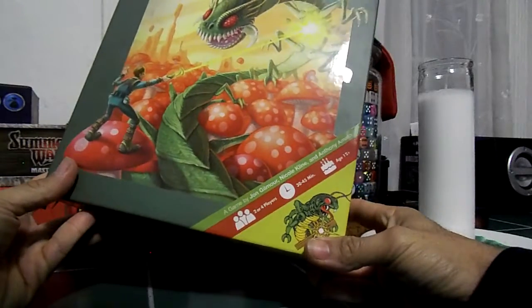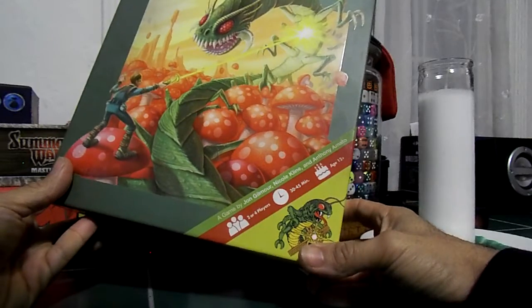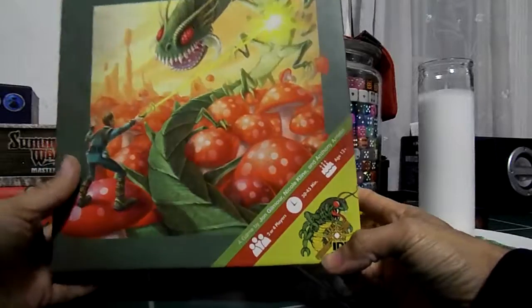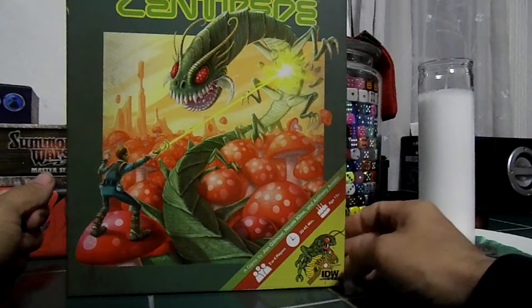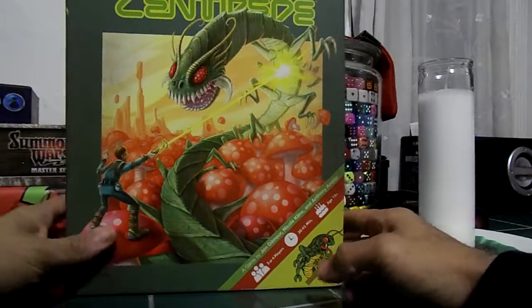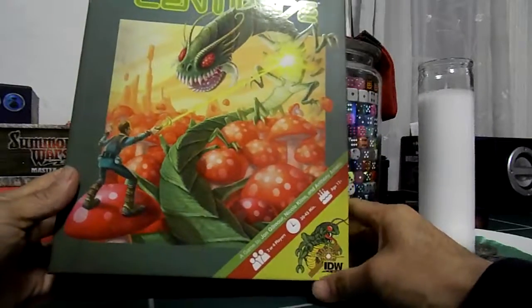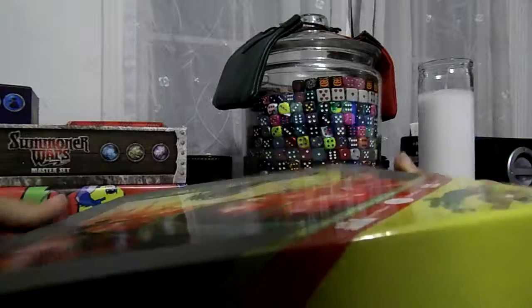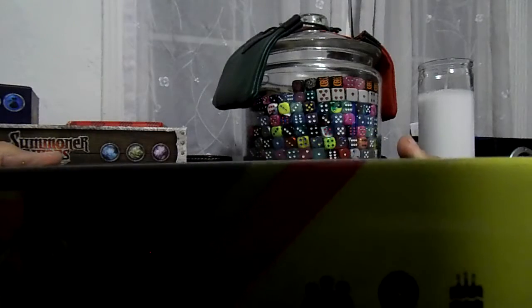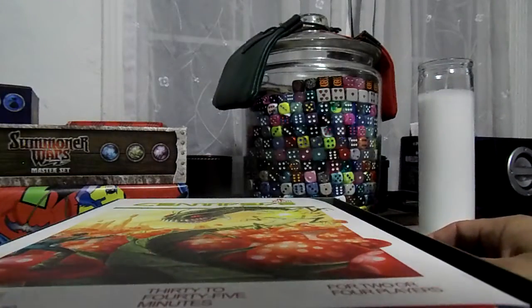It's a game by John Gilmore, Nicole Klein, and Anthony Amato. It's 2-4 players, 30-45 minutes. The design of this box is meant to look like the actual Atari game box — it even has some minor stains and fades on it. Really brilliant. It also comes with a patch, one of the embroidered patches that you would only be able to get if you beat a high score way back when and sent a photograph to Atari of your score.